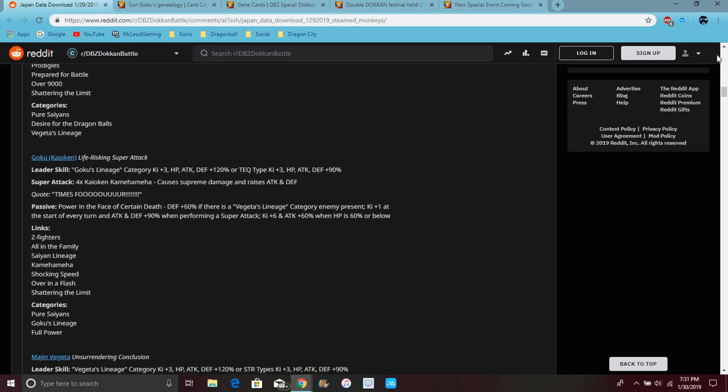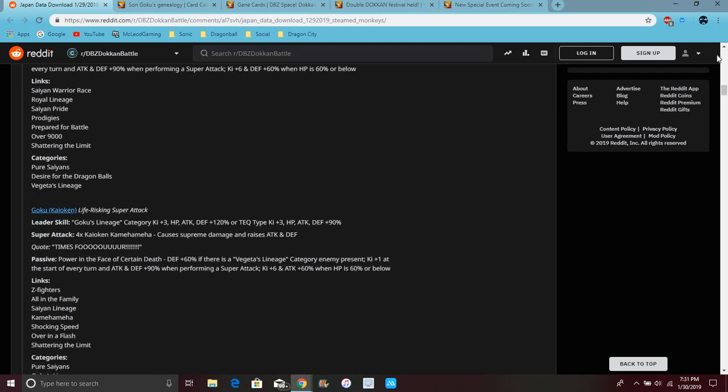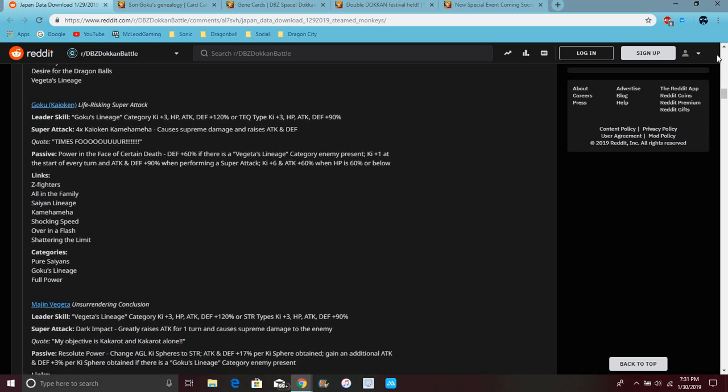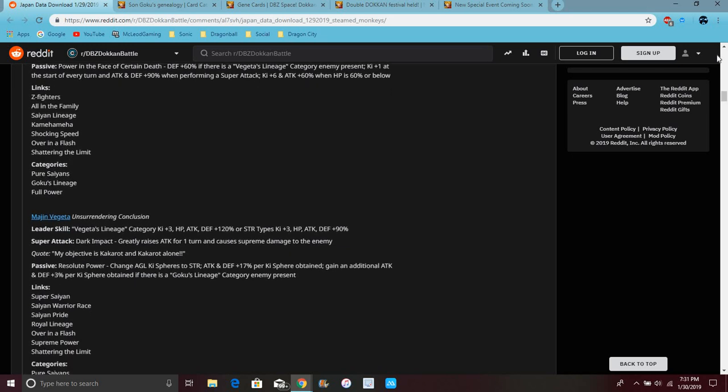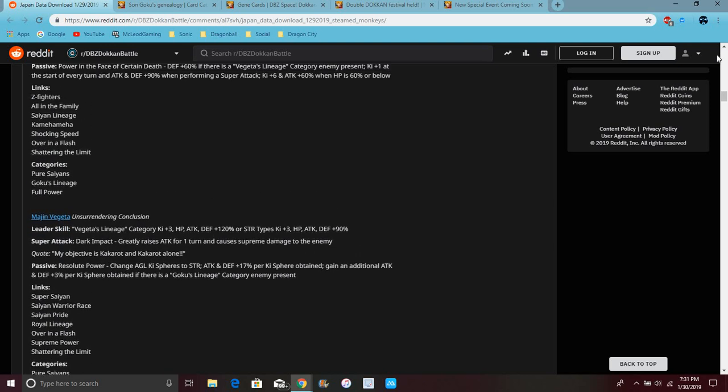So the same thing kind of goes for Goku — it's kind of the opposite, just for their respective sides. Their skills are really good — those are like LR leader skills basically. It's the same thing just for Vegeta, but Goku's simple stuff is like Z-Fighter, all-in-the-family, same lineage, coming out of track to speed over in the Flash.